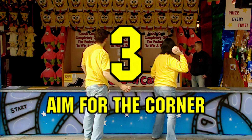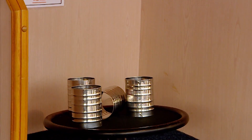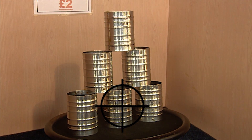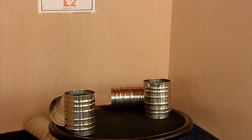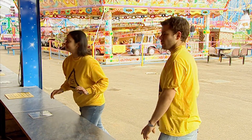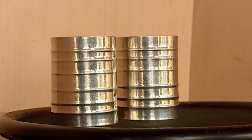Number three: aim for the corner. This is one for the tin can chug. The aim of the game is to knock over all the cans with just three balls. The temptation is to go for the bottom middle can — but don't. It will invariably result in you being left with two separated targets for your next two balls. The trick instead is to aim for the corner can. Hit this one and you're left with a much bigger target for your next two balls. Much easier.